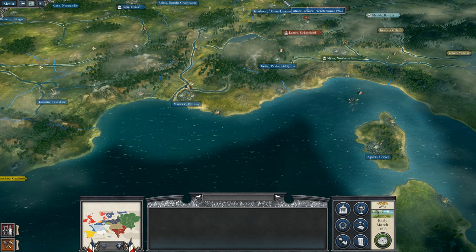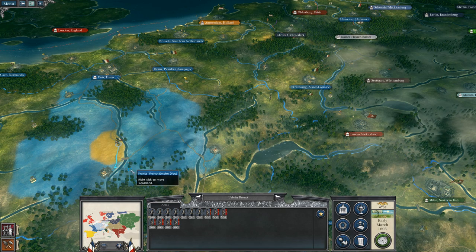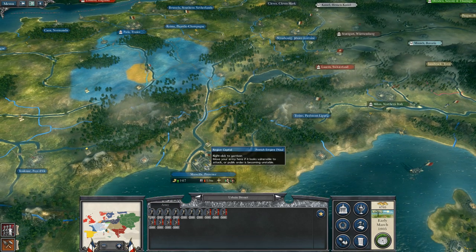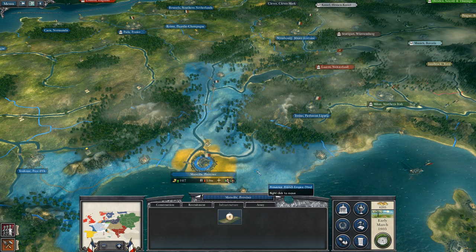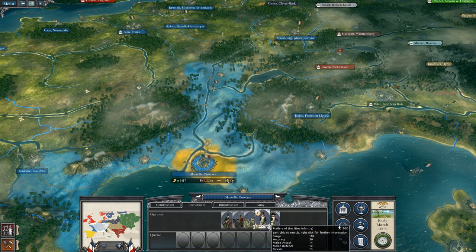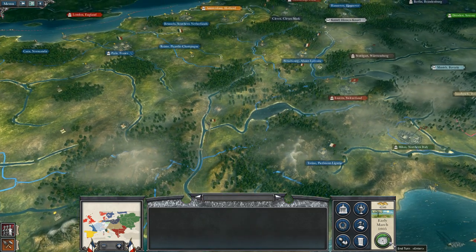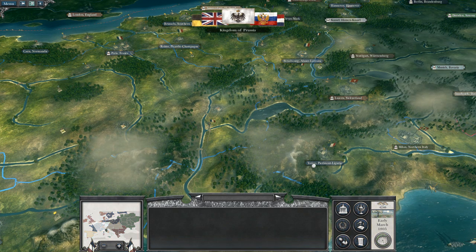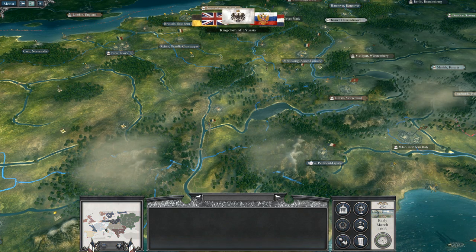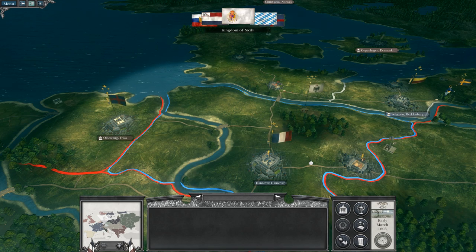As time went on, this dissent eventually brewed and started to become talk of revolt and revolution. The cry for liberty really came up. One of the landmark things that happened was the storming of the Bastille Fortress, where the French population stormed the fortress of Bastille, which was slightly outside of Paris.